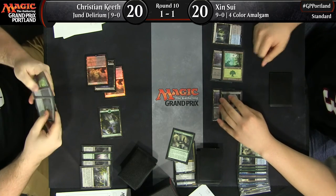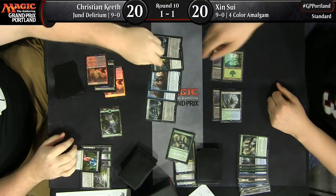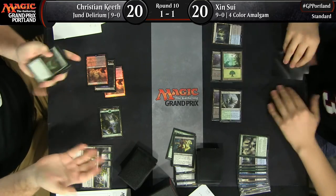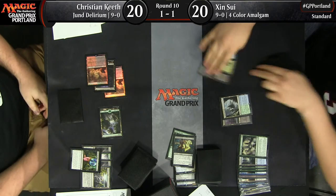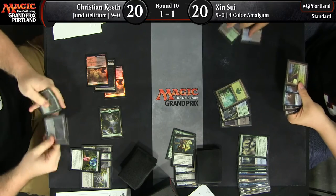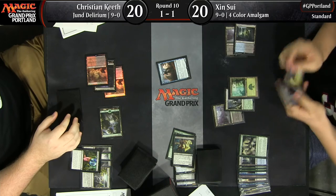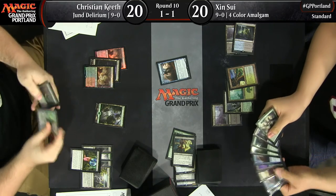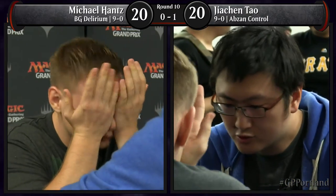Justin Cohen, also playing four-color Amalgam, was near the top tables for much of the event but ended up X-1-1. He was disappointed — he said the deck has a lot of complex play to it. He felt the deck didn't lose matches so much as he lost because he hadn't practiced enough with the strategy — he only played eight games against Bant coming in.